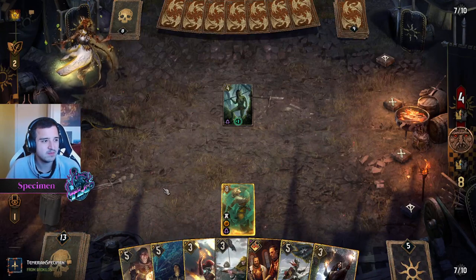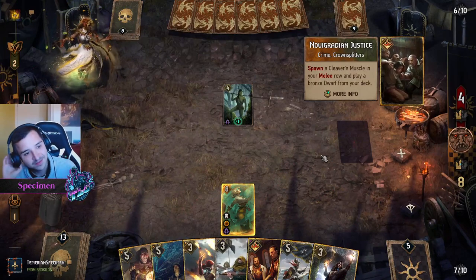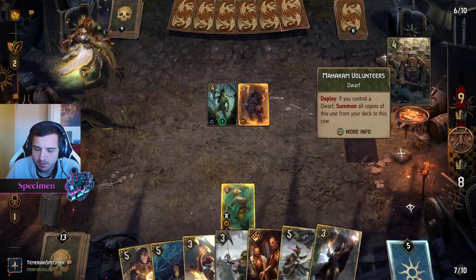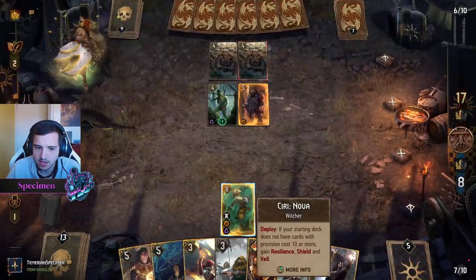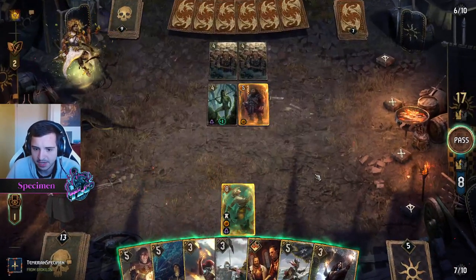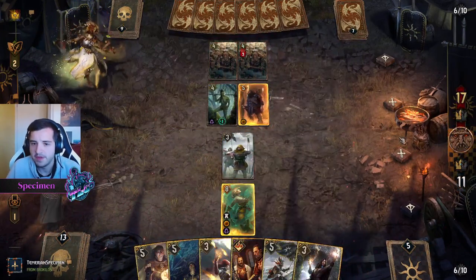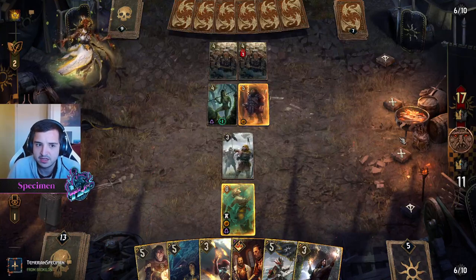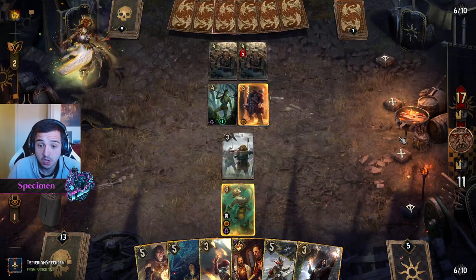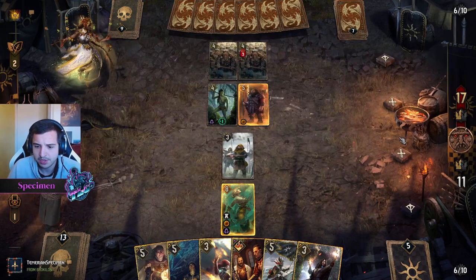We take Nova and play her. Now with Nova on board, Morvran comes in — 'Prepare for War!' We put Afan back first — very important as he gets thinned out. We kick Marching Orders back too. War Council gives us the Marching Orders to play, but putting Marching Orders back might be a mistake because Exaltheus could hit it and play Tibor prematurely.